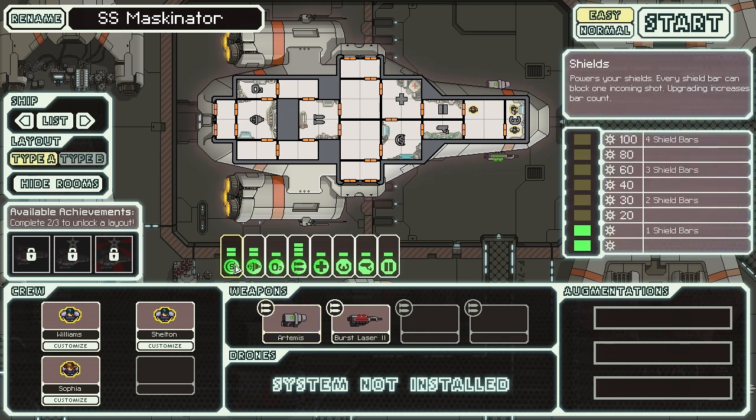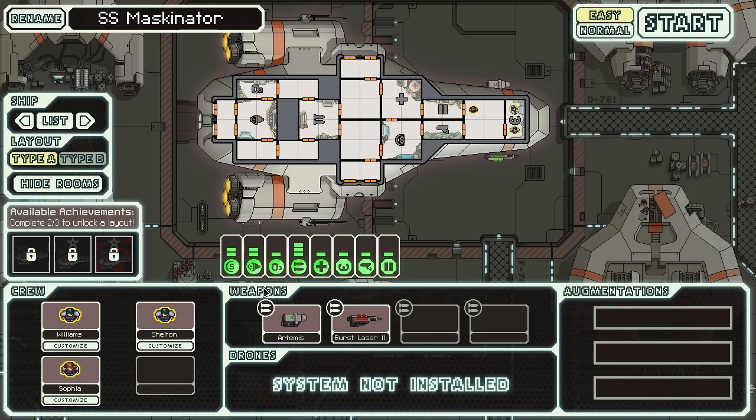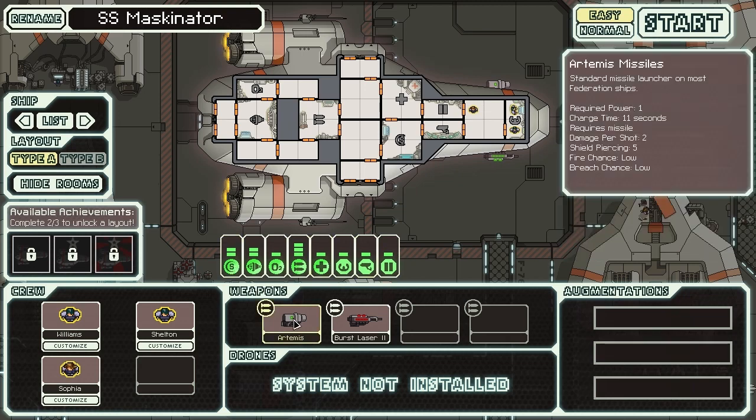You have various ship systems shown as icons: shields, which you can upgrade, engines, oxygen, weapon control, med bay, piloting, sensors, and the door system — there's a bunch of other stuff we'll see on the next screen. We also have our burst laser, which is our basic weapon. We can carry two other weapons at a time.